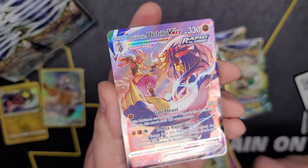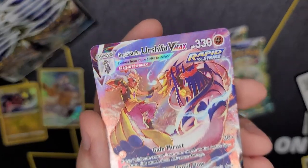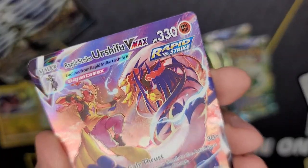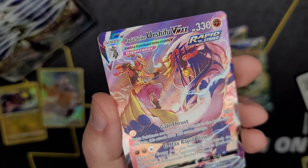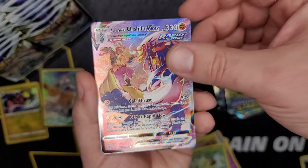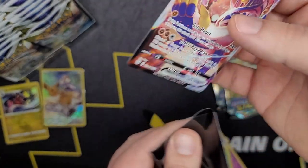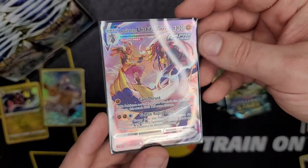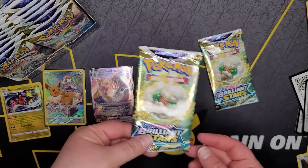Oh my gosh, oh my gosh look at that — we spoke too soon! That is so pretty — it's the trainer gallery slot! What a phenomenal card! This is one of the textured ones. I think they consider it an altar of sorts, and that is so cool — number 21 of 30! I really like that one. Wow, nice — and Druddigon just hanging out in the background. Seriously, it looks like an altar. It's gorgeous and we are huge fans of altar.